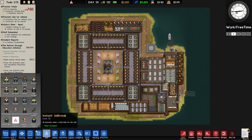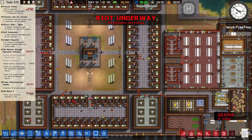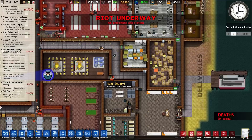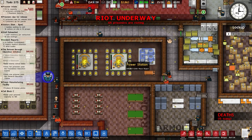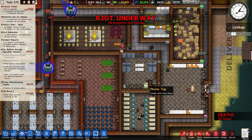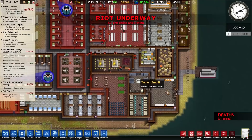Let's see what happens with a full riot — same map, same save. We go to staff, instant riot, and click. Now all prisoners are rioting. As opposed to simply fighting each other, they want to take territory, and once they've done that they may also want to leave. A lot more prisoners are trying to leave this area — some are actually smashing through a door to gain access to the power systems.